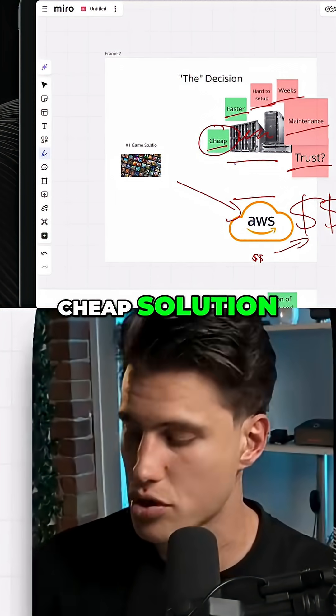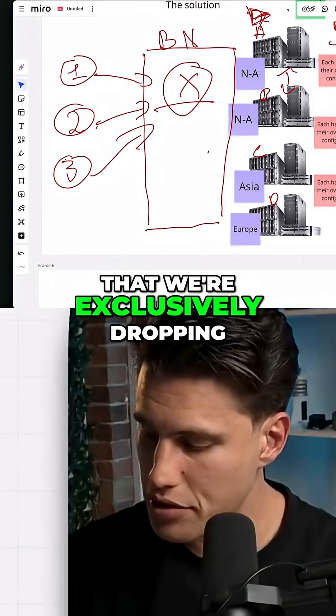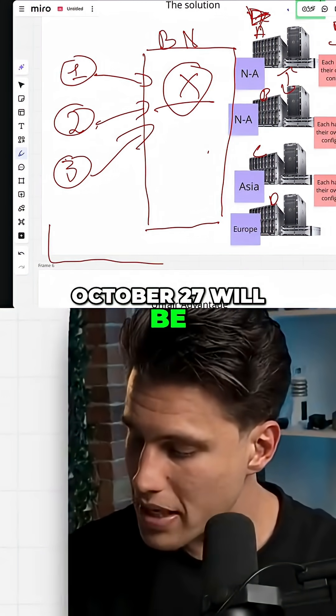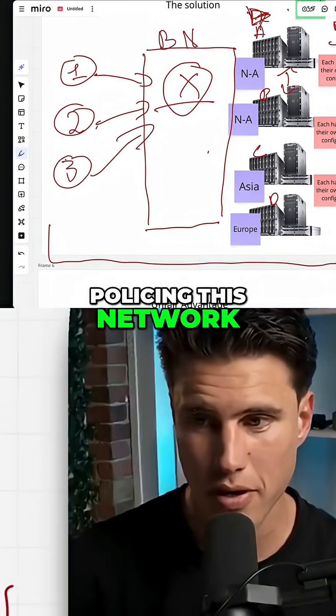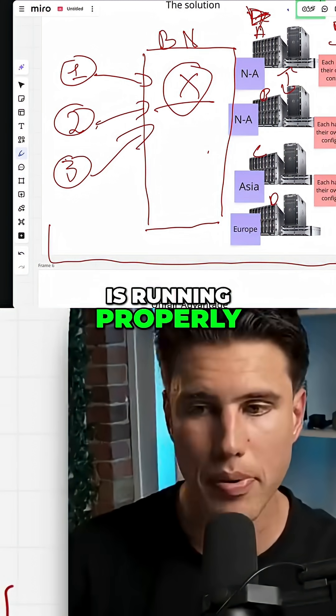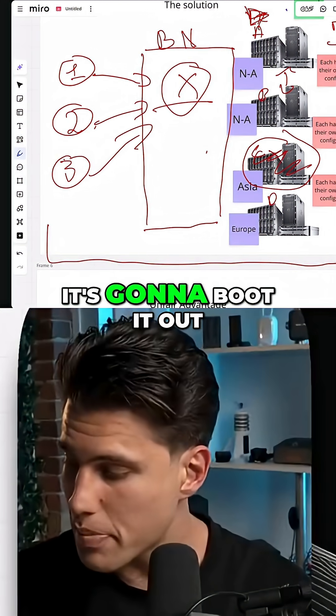It's going to use metal servers that are right now practically unused and act like an AWS, offering game builders a cheap solution. Our checker node, exclusively dropping on Heal and Deploy on October 27th, will be policing this network — or rather, making sure the network is running properly. If a server is defective, it's going to boot it out.